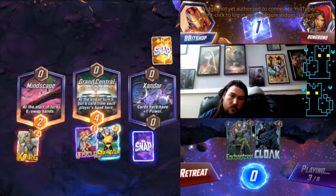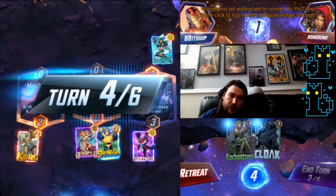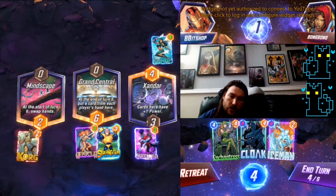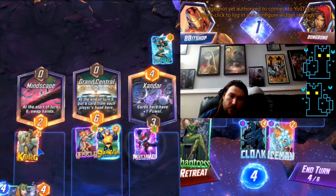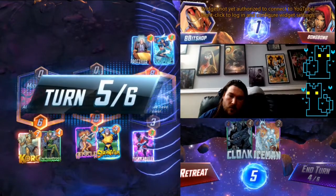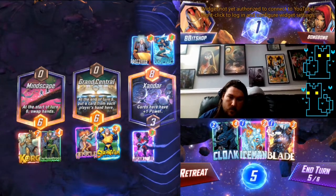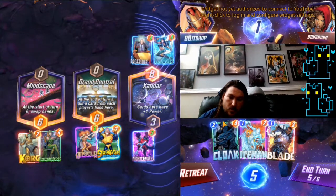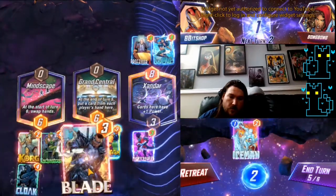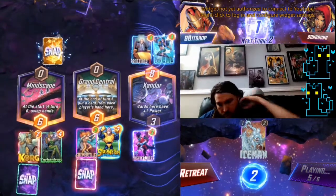We're feeling pretty good about swapping hands right now. That's a one-cost — I think we just want to deny them cards. Funny enough, I think we don't want to hit the Iceman — I think we just want to discard it, preventing our opponent from getting it and from us having to deal with a higher-cost hand.